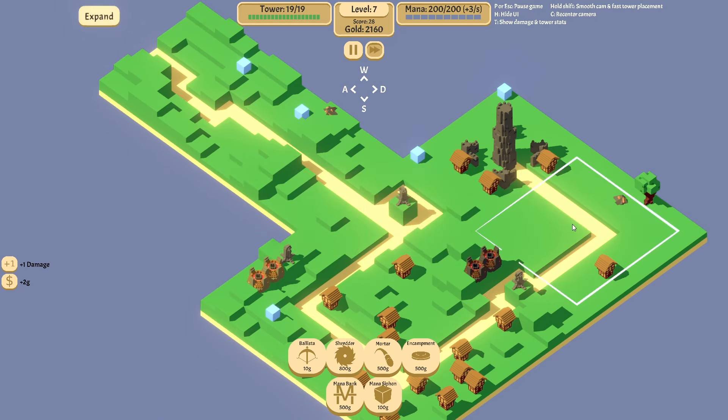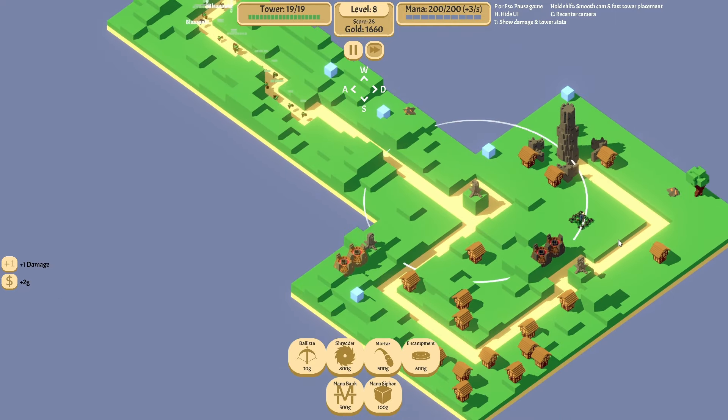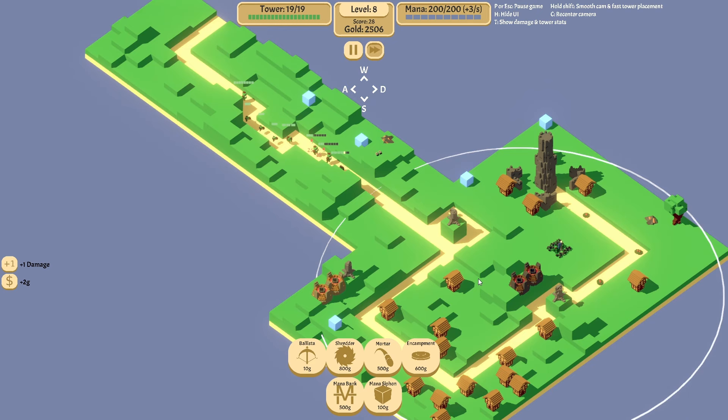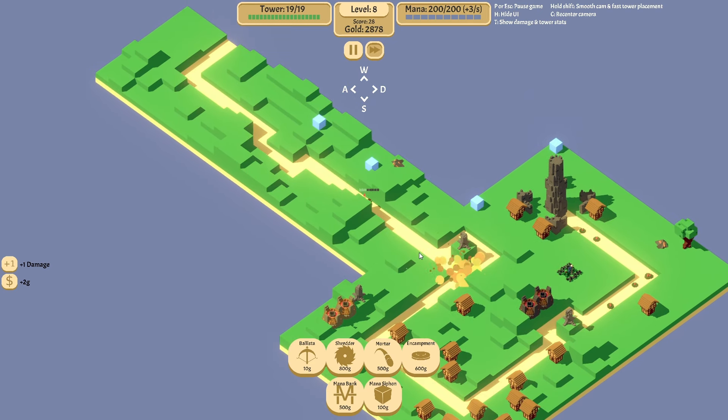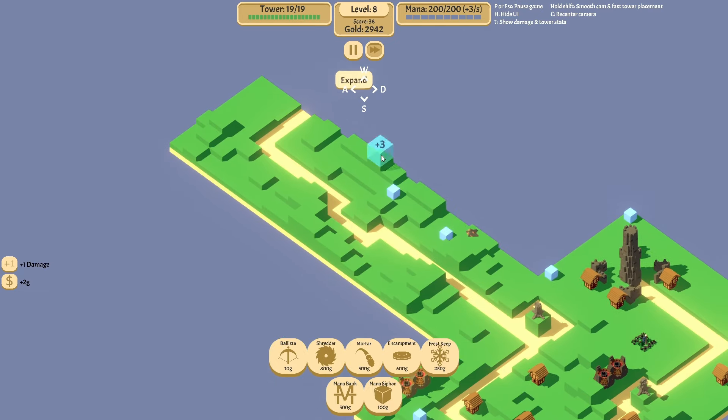Take No Man's Land, I guess. There we go — that's an Encampment. We'll just upgrade him a little bit just in case stuff wants to sneak by. Doing pretty good so far. We'll take a Frost Keep, and we have Mana Siphons, so we'll get those down real quick.